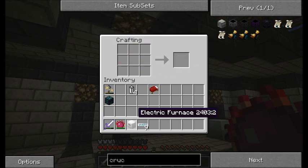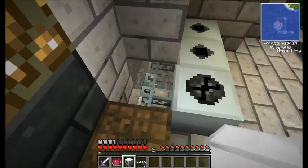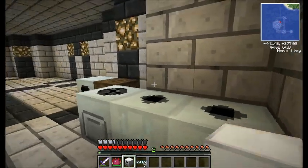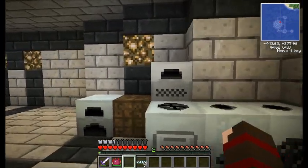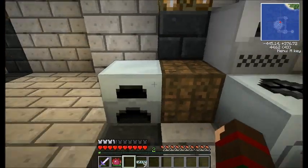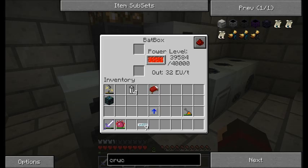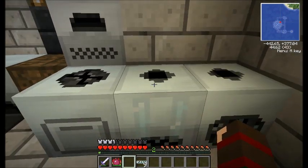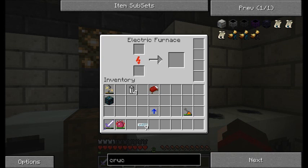Furnace in the center and we get an electric furnace. I'll plot that right here — I have a glass fiber cable going behind the wall here, so it's powering all three and now four of my machines. Basically what this does is it uses electricity instead of coal or charcoal. These have their own internal storage unit, which is represented by this red arrow.